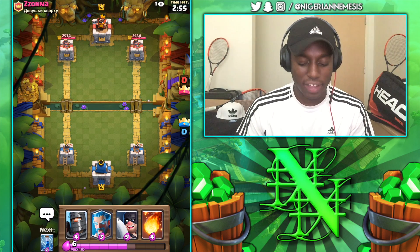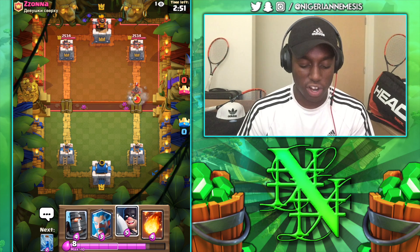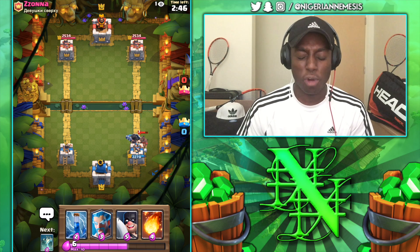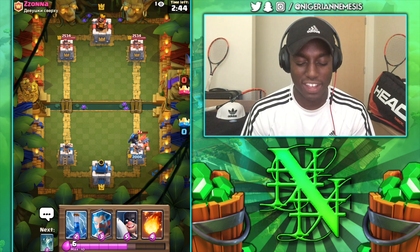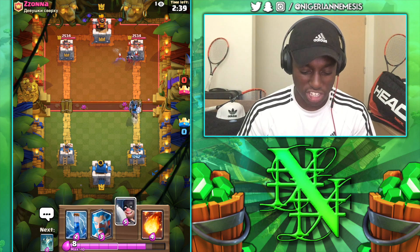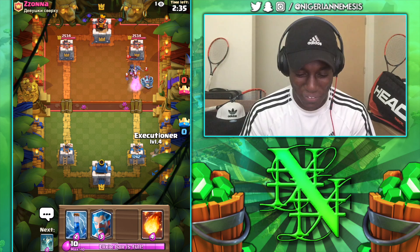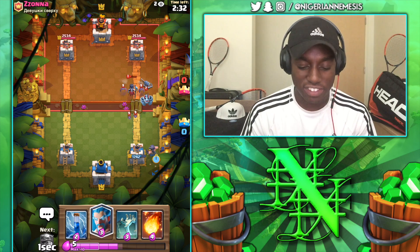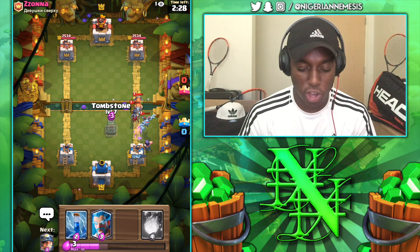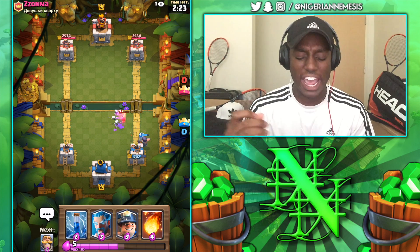In the first battle up against Zanna, we've got the dark prince, ice wizard, executioner and fireball in our starting hand. He's gonna come in hot so our best move is to go dark prince. A tornado would be great to get that king tower activated, but the hog rider gets three shots off onto our tower. We're gonna see if this deck is actually good. Playing the executioner on defense — this is gonna take care of the bats and most of this push.